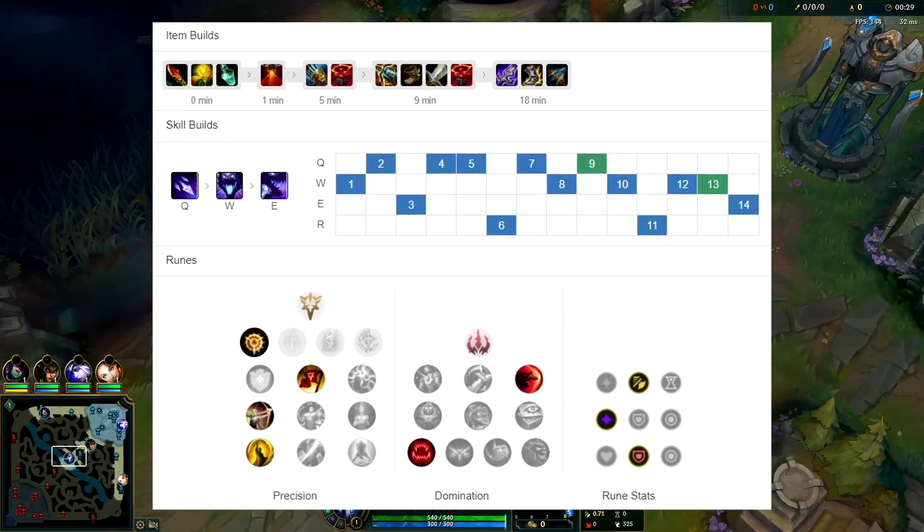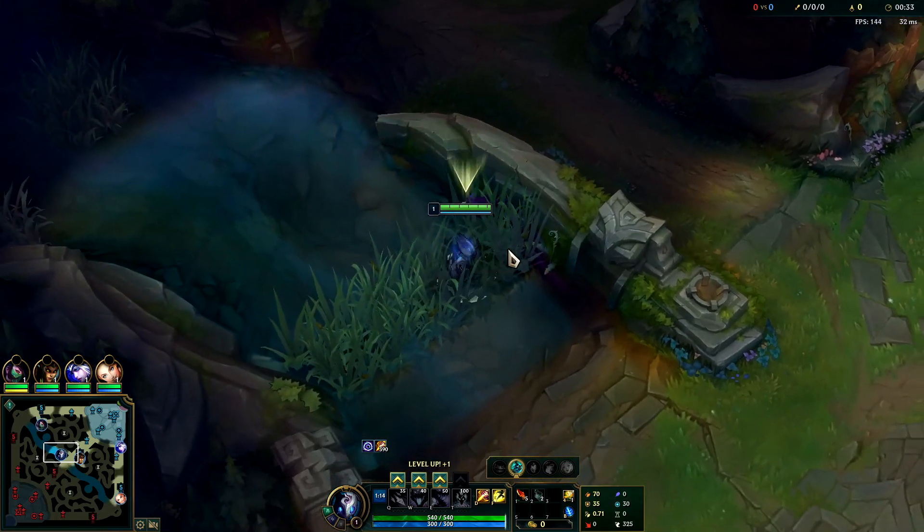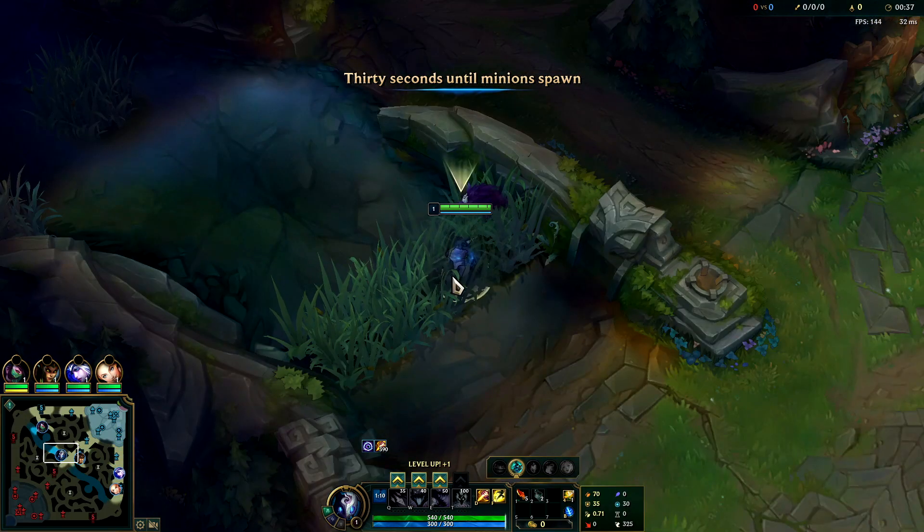What's going on guys? I'm going to be showing you how to dominate on Kindred jungle. First things first, you're going to want to mark the enemy jungler. This gives you the most pressure on the map for a potential invade, or for counter ganks or 2v2s in general.